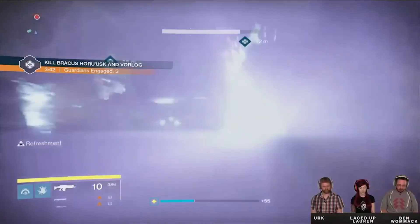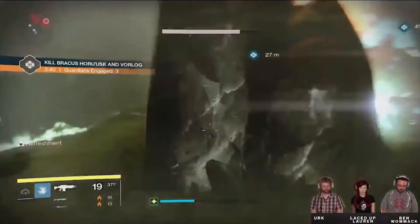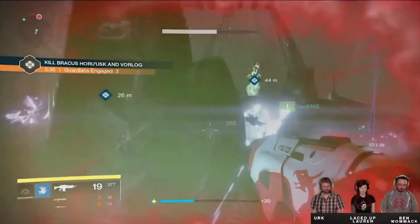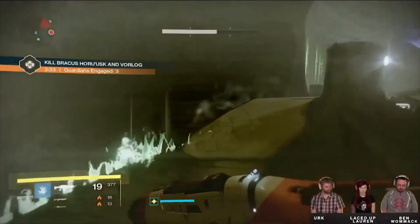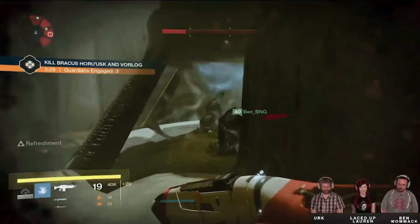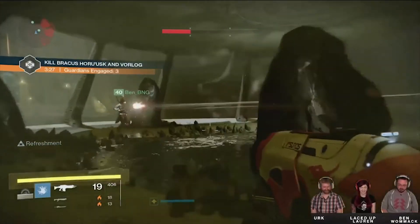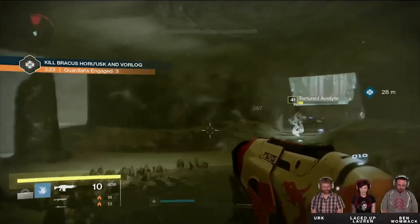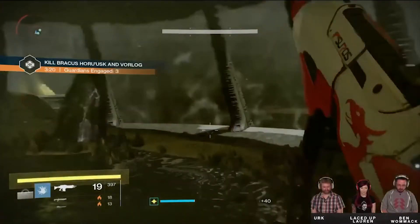Tier 2 is when things start to get a little hairy. You face two of the bosses that you faced in tier 1 at the same time, so it takes a lot more coordination, but with a large group it shouldn't be that much more difficult. Tier 2 has a recommended light level of 240, which is 50 more than tier 1. Unfortunately we didn't see any footage of tier 3, but it is said to be on the level of raid tier bosses.